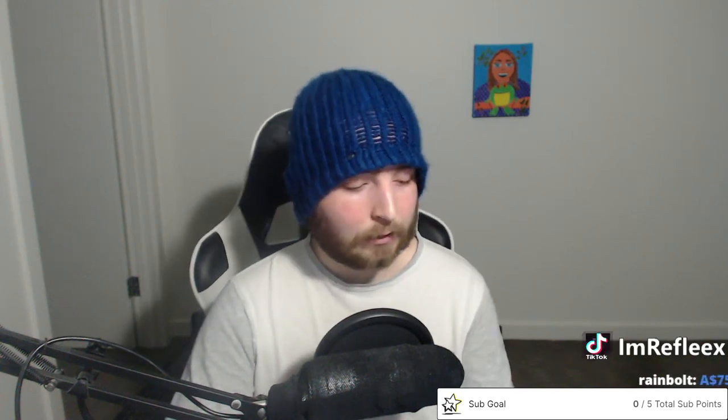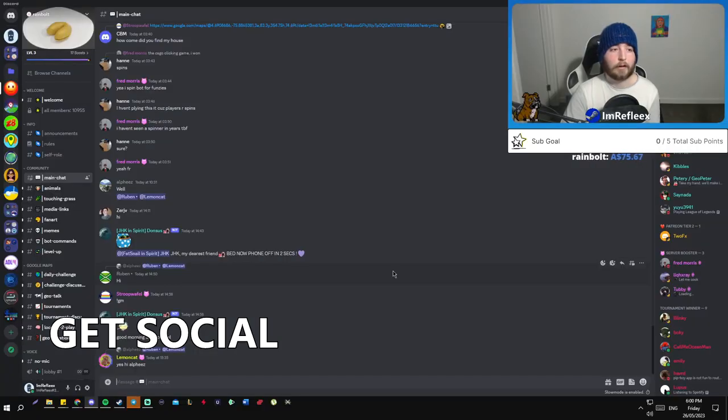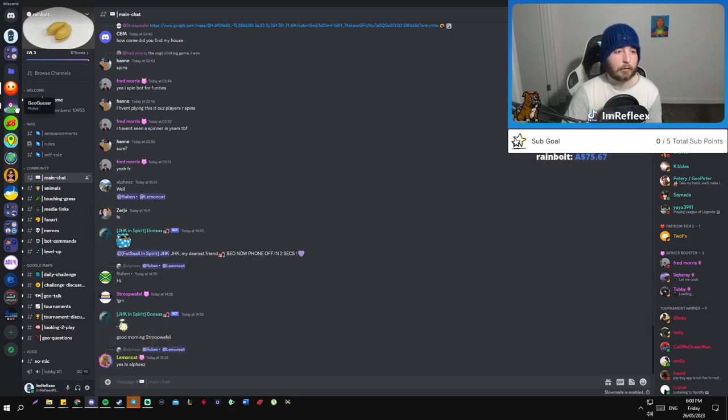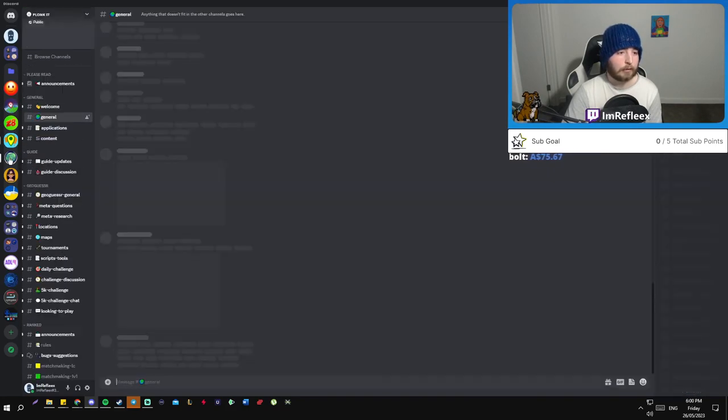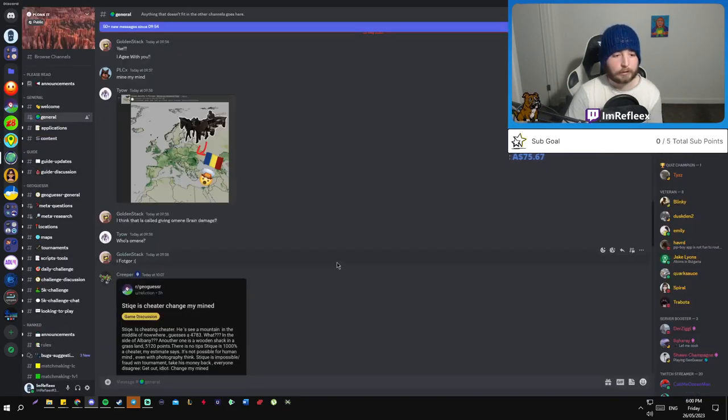The next tip is that GeoGuessr, being a video game, has a lot of different Discords dedicated to it — Rainbolt's, the official GeoGuessr one, Zigzag, GeoGuessr Australia, and Plonkit. They're all really good places to make friends, come across different meta that's been discovered, form friendships with other people playing the game, and learn as you go.